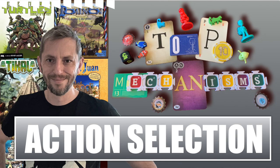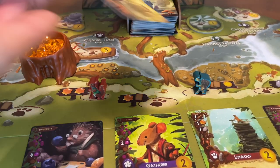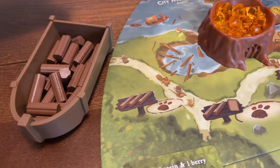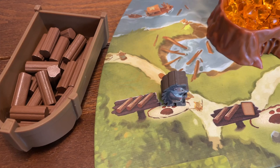Everdell is an action selection game — on your turn there are a bunch of possible actions available to you and you select one. More specifically, Everdell is a worker placement game, a very popular sub-genre of action selection, which puts it in the same genre as Agricola. Worker placement games involve the placement of tokens onto board spaces to indicate which action you want to take — but crucially, positioning your worker blocks other players from taking the same action. This scarcity of action spaces provides much of the tension in a worker placement game.